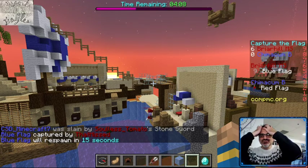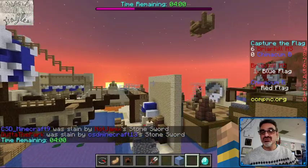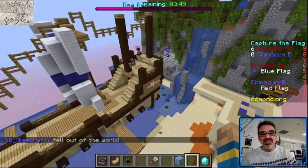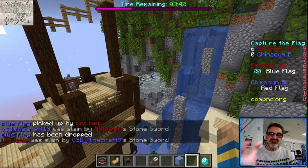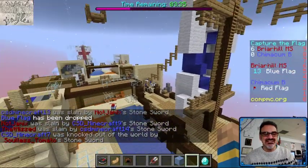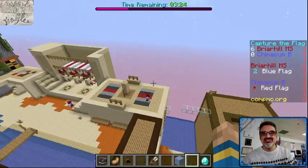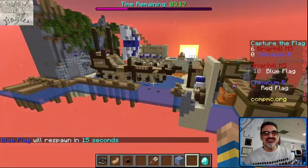Did they score again? My goodness. I'm communicating with my other team, Chimicum A, to let them know we're just going to wait a few more minutes, and then I'll send them back to their lives because we can't wait around all afternoon. This Capture the Flag game counts down — there's three minutes 37 seconds left, and Chimicum is behind 6-0. Unless miracles can happen, I don't think they can score six points in three minutes and 20 seconds, because it would mean Briar Hill would have to drastically change their strategy.